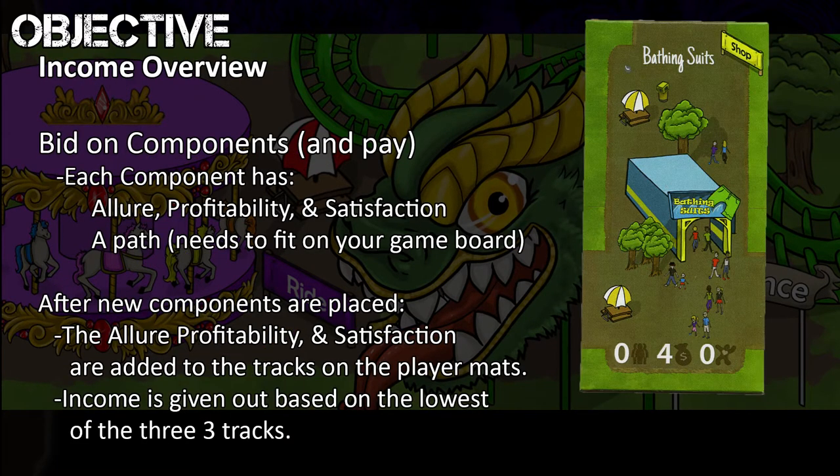Every component you add to your theme park you must purchase, and every component has a path that needs to match up with the previous component, as well as three values that tie in directly to your income. The three values on each component are allure, profitability, and satisfaction.